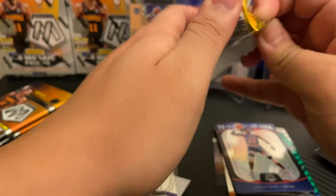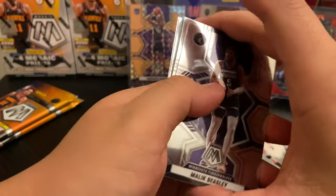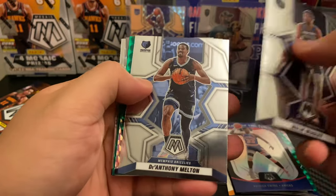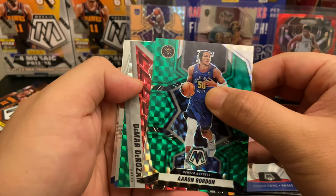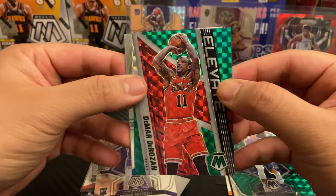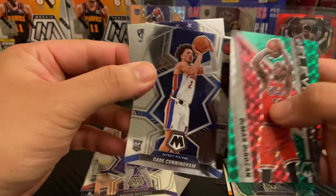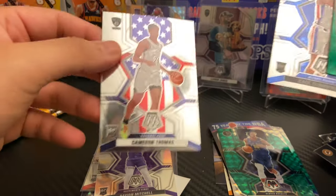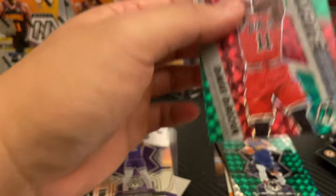Hopefully we can pull a true Mosaic — like a white silver one. Malik Beasley, Anthony Melton, Aaron Gordon — not bad, I like Aaron Gordon. DeMar DeRozan on the Elevate on the green Mosaic, very nice. Cade Cunningham base and a Cameron Thomas — there you are. Going to sleeve up these three right here, very nice.